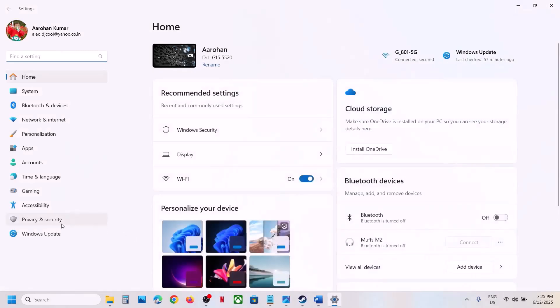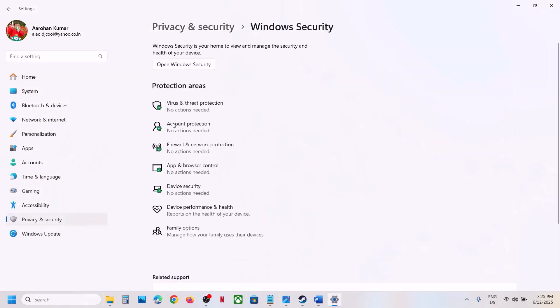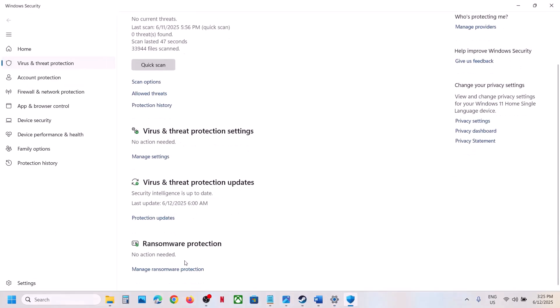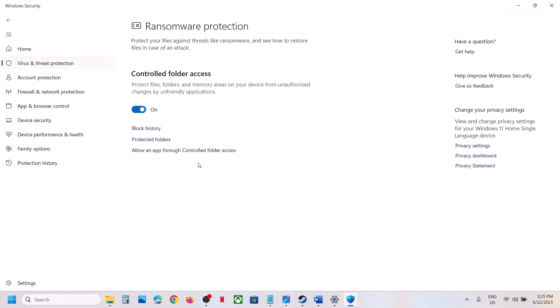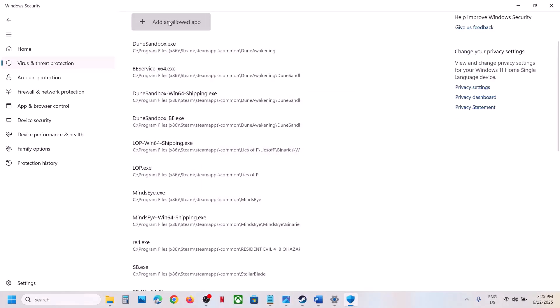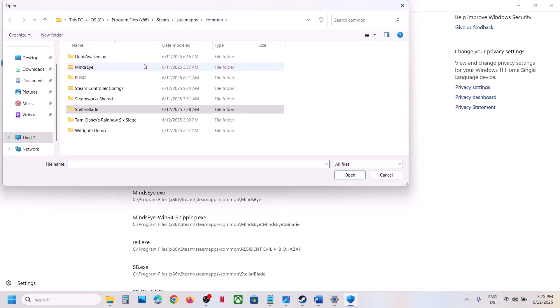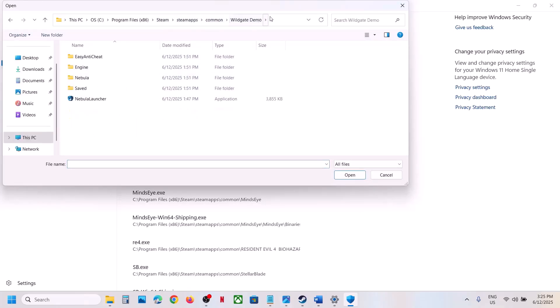If you are using Windows Security, open Windows Settings, go to Privacy and Security, click on Windows Security, then click on Virus and Threat Protection. Scroll down and click on Manage Ransomware Protection, click on Allow an App Through Controlled Folder Access, click Yes to allow, then click Add an Allowed App and browse all apps. Navigate to the game installation folder and select the game exe file, click Open.